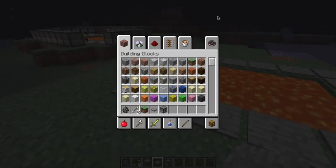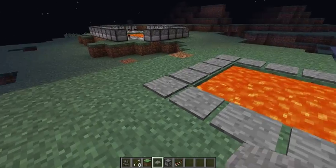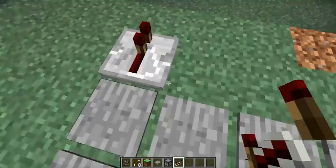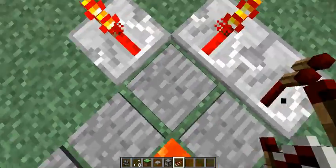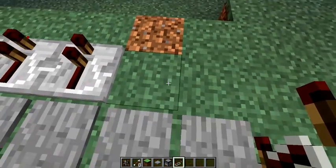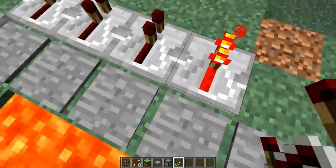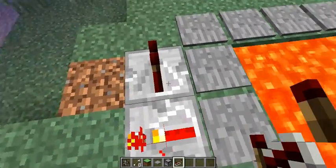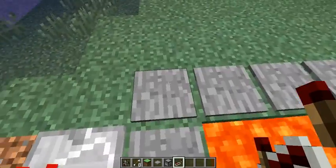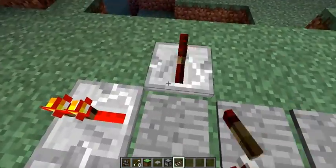Next, we are going to grab a redstone repeater. Just type R.E.P. and the repeater will come up. We just put the repeaters in front of each pressure plate, including the corners. They activate when we step on them and they deactivate about a second afterwards. You need to make sure that they're facing the pressure plate and not the other way. Otherwise it won't activate. You need to make sure it's facing forwards, like so.